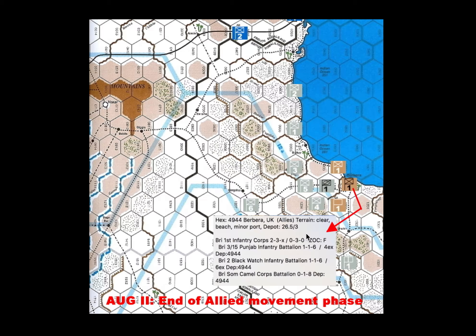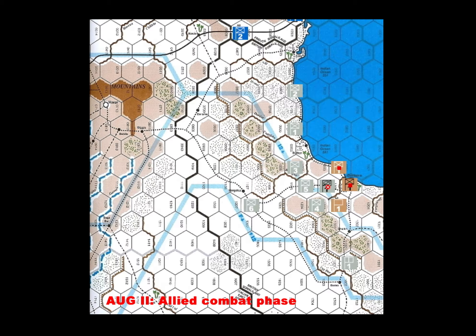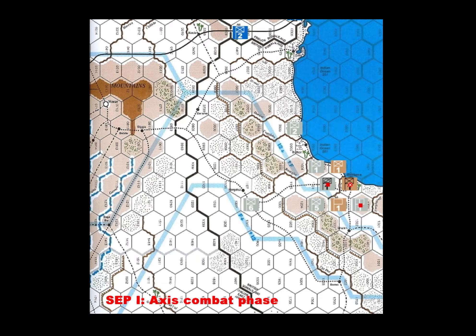While it might have been more sensible to evacuate Berbera right now before things collapse totally, I decided to see what we could do. The British units with an attack factor are all gathered here to go against the Italian light tanks that stuck their nose out. The other British units couldn't get into position and don't have an attack factor, but all attacking units went in against the Italian light tanks - and that attack came up as no effect. They couldn't do anything.